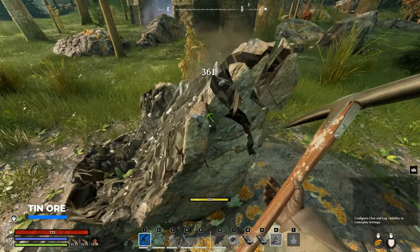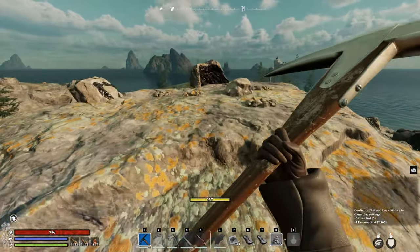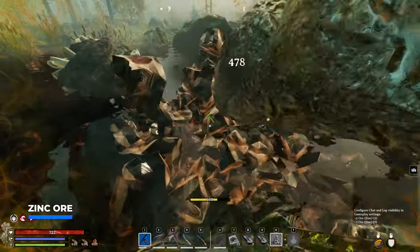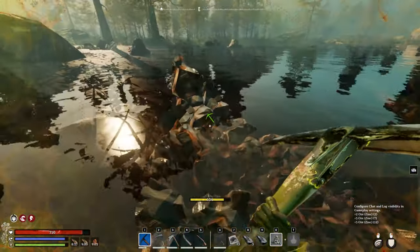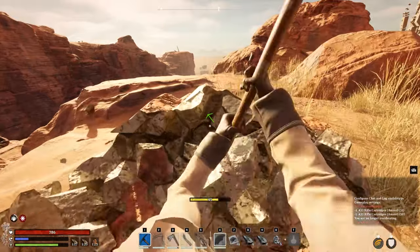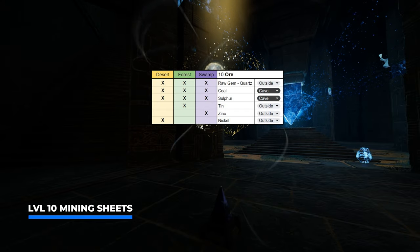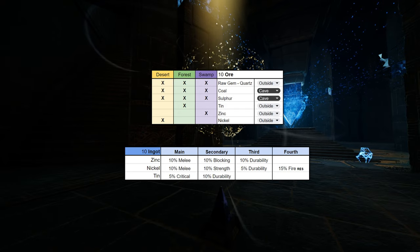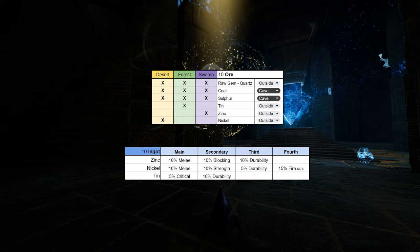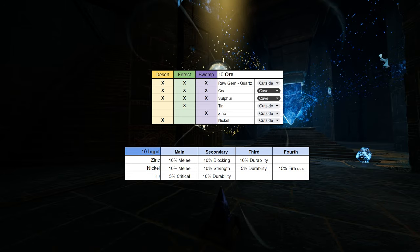There are three essential resources exclusive to certain biomes. Tin can only be found outside in forest realms, most commonly near mountainsides, and usually spawns in bundles. For zinc, check out the swamps — it has a dark blackish color. For nickel, check out the desert — it looks similar to silver nodes. In terms of which ingot is best for early game, nickel really stands out: 10% melee damage, 10% strength, 5% durability, and 15% fire resistance. Zinc offers bonus melee damage, extra blocking, and bonus durability, while tin only gives 5% crit and 10% durability.